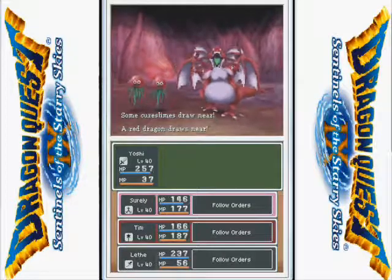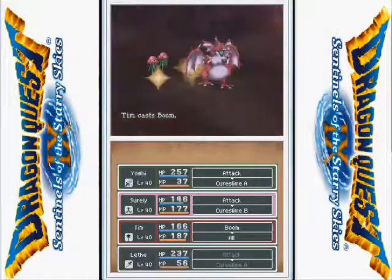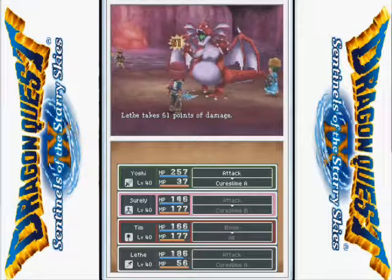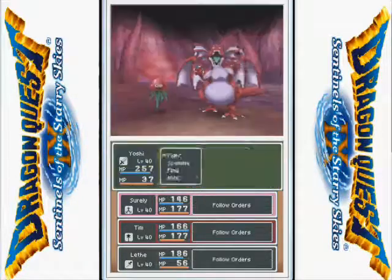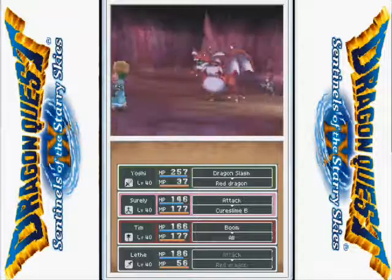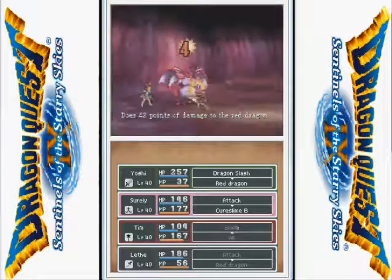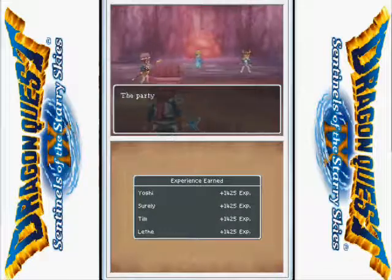Cure Slimes — they basically heal, as you could probably guess. The cure slimes are basically reskins of the other guys who also healed, so these guys heal them too. They can fully heal themselves which is annoying, however I almost killed one with one hit. Love Yoshi's power — love having a warrior on the team. Shirley is doing enough healing, which is nice because I was scared this team wouldn't heal enough.